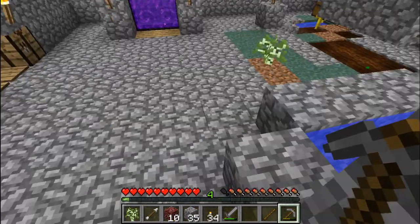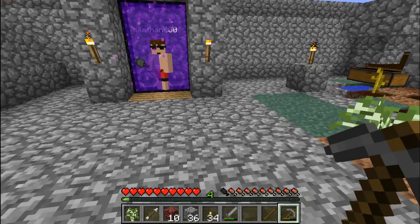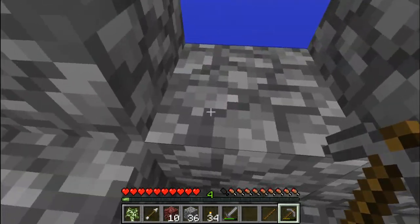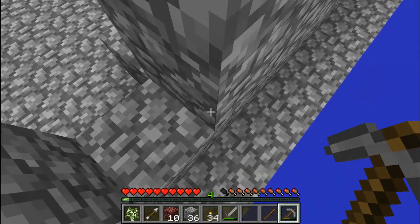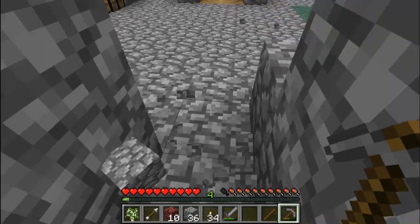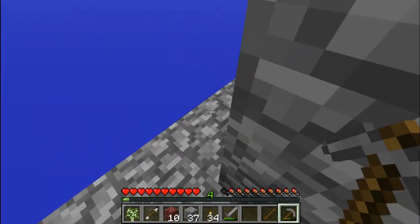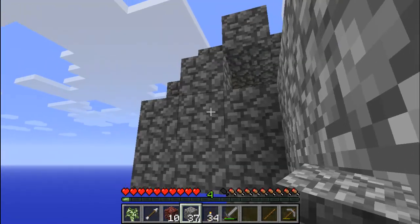No, you have to have gold nuggets to make seeds? Melon seeds? Oh no, I thought you were talking about making glistering melon. No — why? Cause we can make that now. Why do we want that? Because it's better than regular melon. Why do we want that? It fills up more hunger bars. Oh okay.